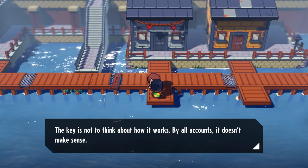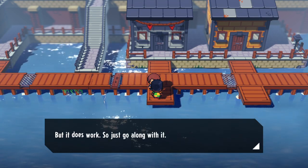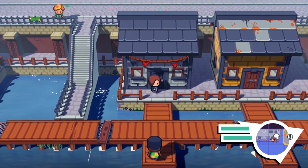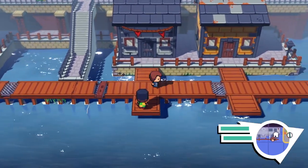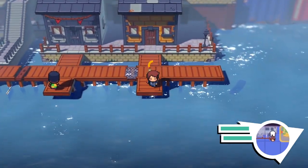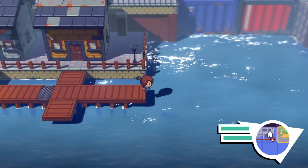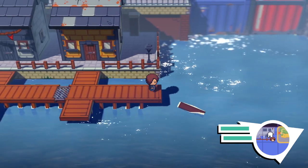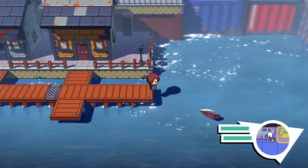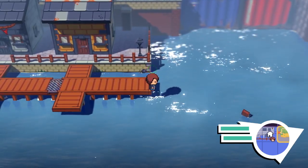The key is to not think about how it works - by all accounts it doesn't make sense, but it does work so go along with it. That seems about right for anime logic. Hey, let me in your house. What the fuck? Why can't I break into everyone's house? This is horseshit. What's in the water? The fuck. What the fuck is the head? It looks like one of the things is a currency - how the fuck would I?